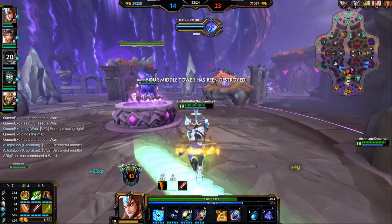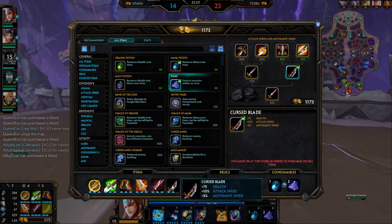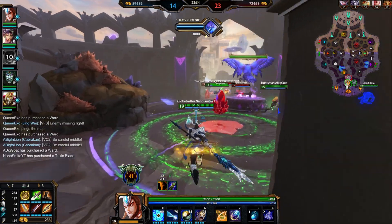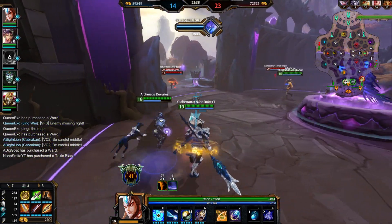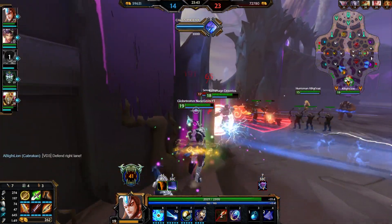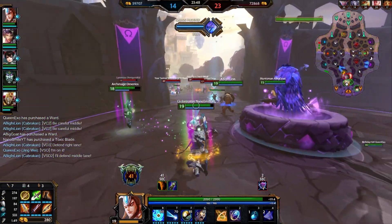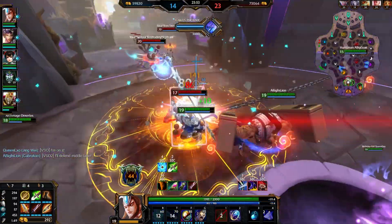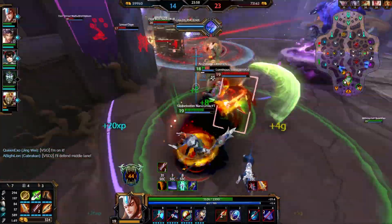I'll just give up this tower. Going back to get Toxic Blade and then back into the team fight in case they push up. It looks like they actually are pushing. Artemis is split pushing left too though. Good thing is Aries ult is down so we don't have to worry about that. Thanatos might have his ult up though — focus on Thanatos and his assault.